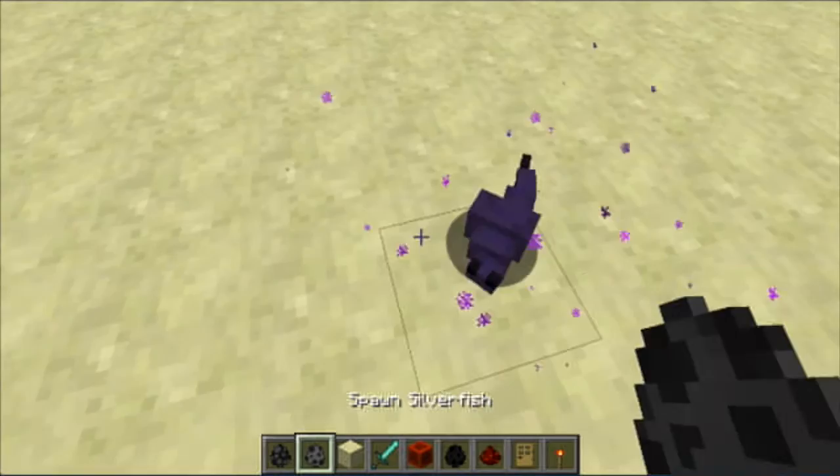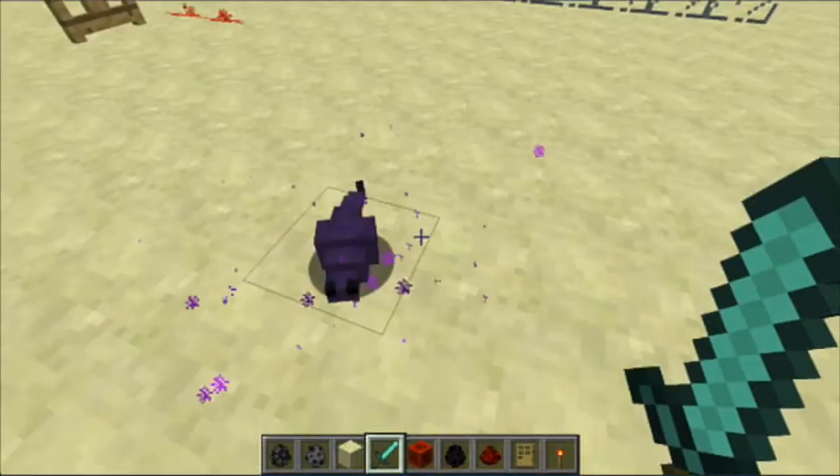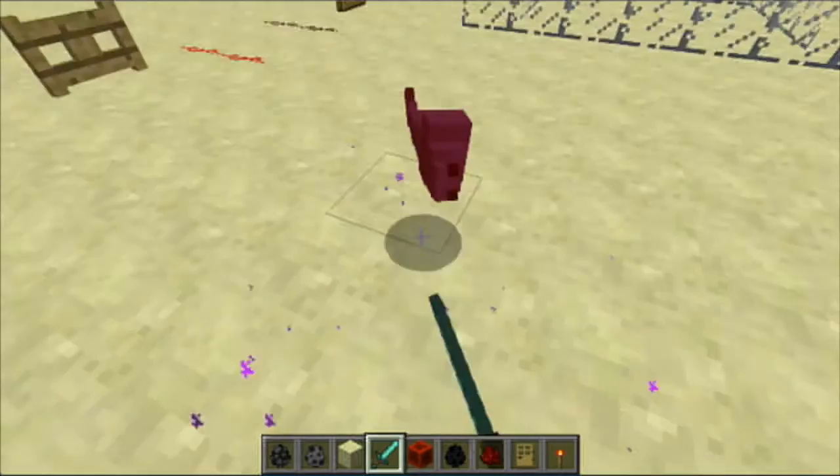The AI apparently doesn't let it move really much right now, and I'm not sure if that's going to be changed in the future. It also has the Endermen particles. An Enderman will actually spawn these things when it teleports sometimes — so if I spawn an Enderman, there's a chance that when it teleports, it'll spawn an Endermite where it left.